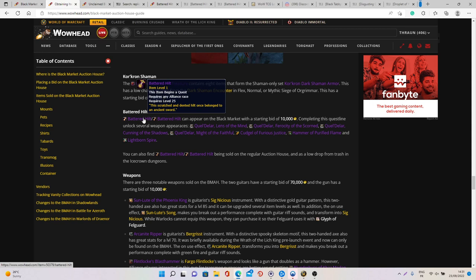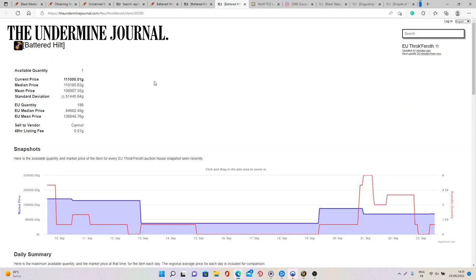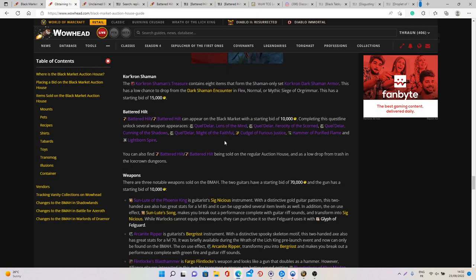So even if you're playing as a Horde character you will be able to purchase the Alliance version and then sell it on the normal Auction House. This is the only way for one person on the same character and faction to obtain both Battered Hilts and sell both on the normal Auction House. I would say only invest in these quest items if they are less than 30 to 40k gold, since the Alliance version sells for 85 to 100k gold on average and the Horde version for 84 to 136k gold on average. There is also quite a lot of competition since people can farm it relatively easily.